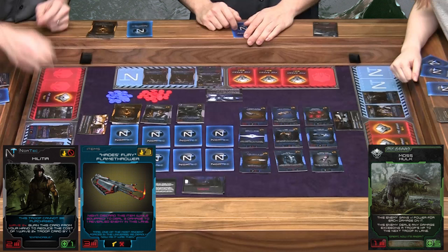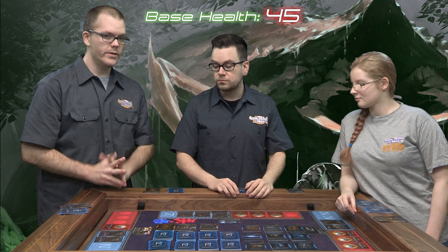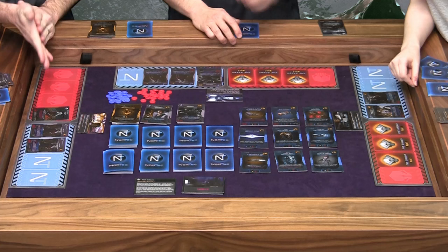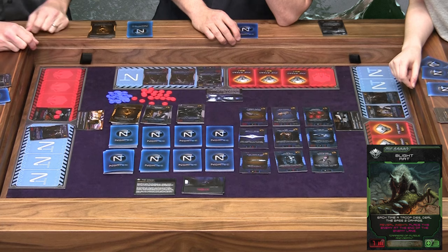Now we're on to my third enemy — the Blight Rat. He deals one damage and can take three. Unfortunately my militia only deals two and has one health, so my militia is going to die. Also, when he kills one of my troops, the base is going to take two damage. We have the gravity bomb and stuff like that, but this is the first round and I haven't used my guys yet. The base is at full health — in a three-player game that's still 45: 15, 15, and 15. So we just take it. That's two damage. These guys will fight and both die, so my lane is empty.